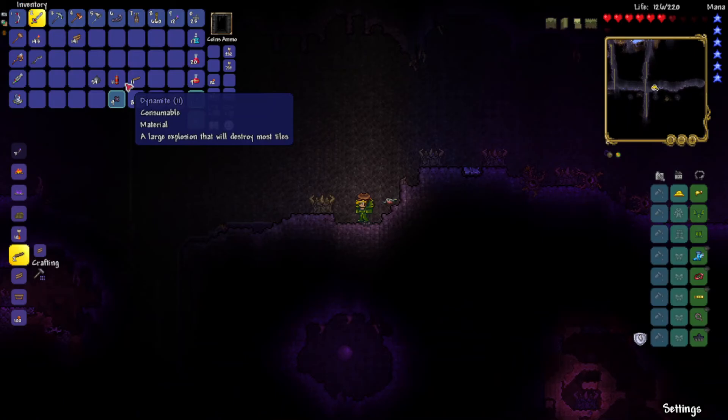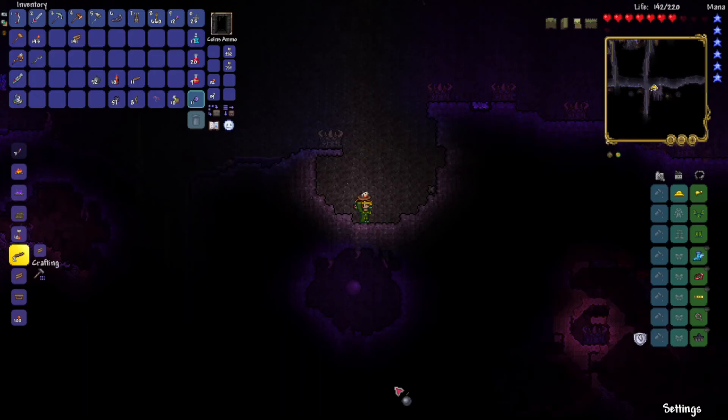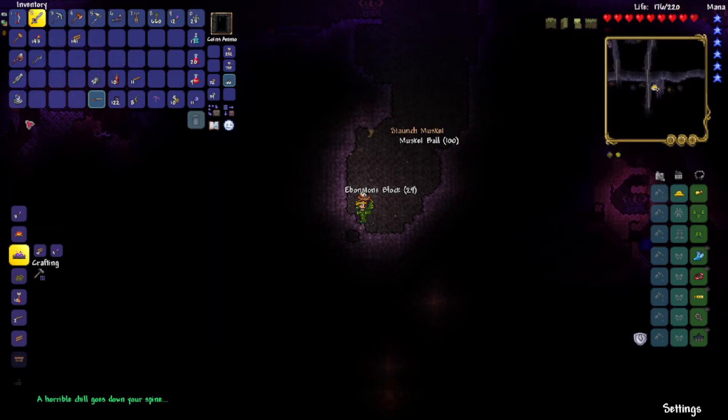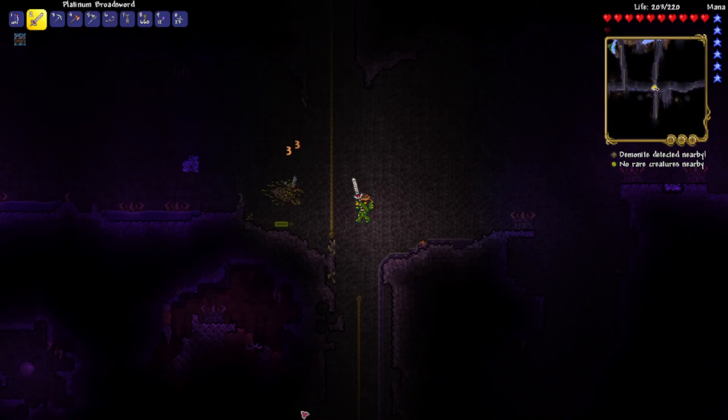Okay, here's a big one. Let me do two bombs. Okay, I thought I wasn't going to be able to jump up. As you can see I got a musket, and we see that a horrible chill goes down your spine - that's the notification that you have broken one of the shadow orbs, which means you need to break two more until the Eater of Worlds comes.